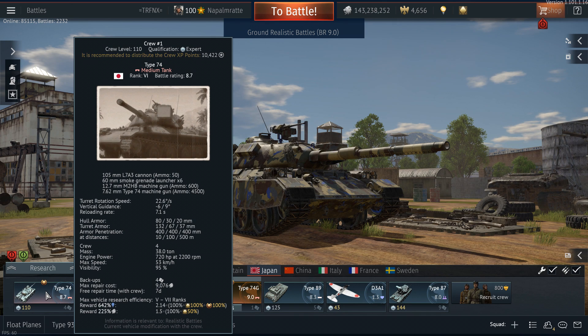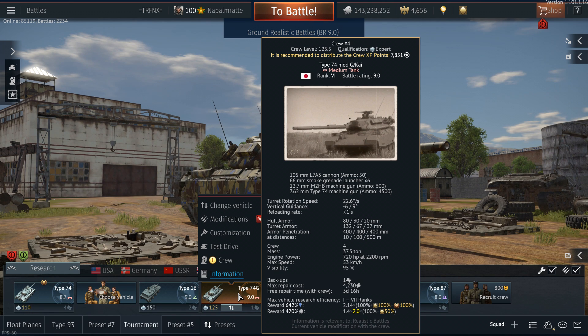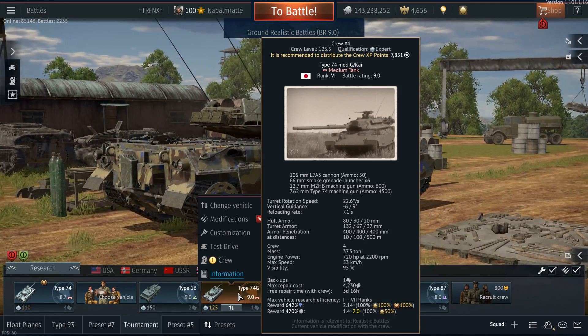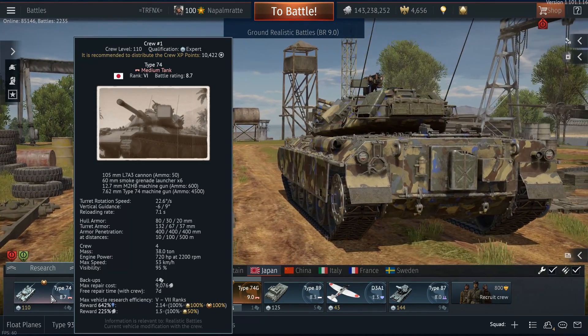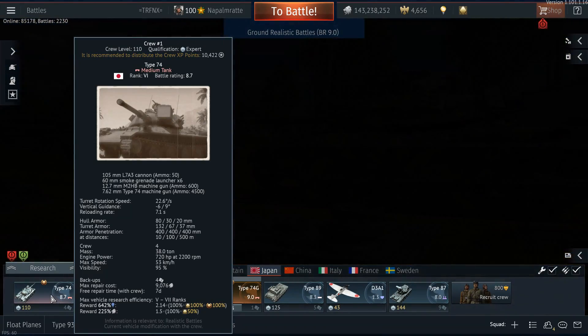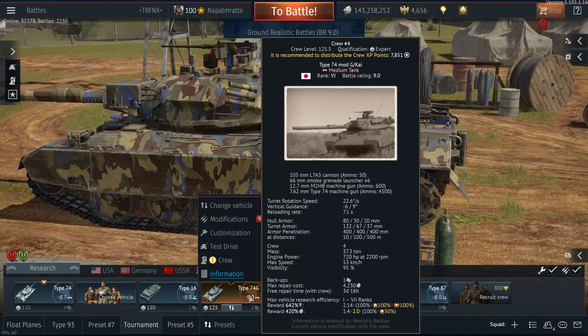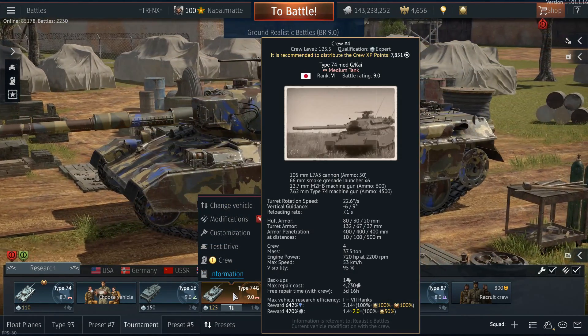That might seem worth the investment at first glance, but there are more things to discuss. The Type 74G has a silver lions modifier of 420, which comes from a 1.4 vehicle modifier × 2.0 because it is a premium tank, plus 100 for all vehicles in War Thunder, plus 50 from the premium account. On the tech tree Type 74 with talisman, you get roughly half — about 225 — because even though the vehicle-specific modifier is slightly higher at 1.5, the 2.0 premium multiplier is missing.